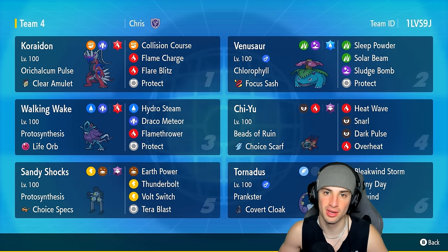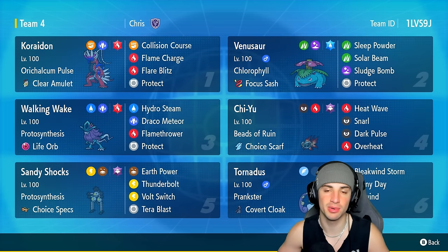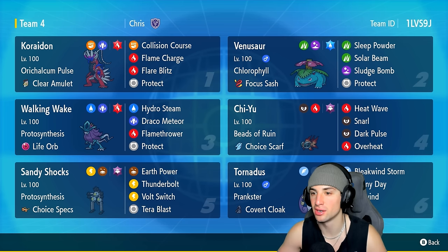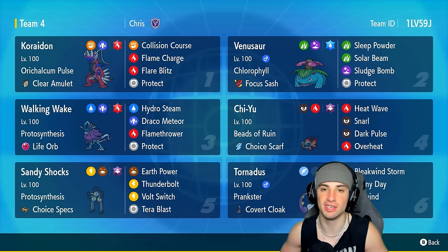Koraidon is our restricted Pokémon for today's video. Let's talk about this Venusaur build: Chlorophyll doubles its speed in the sun, with Focus Sash as the item. It's got that Water Tera type, and on top of that an amazing moveset of Sleep Powder, Solar Beam, Sludge Bomb, and Protect. This thing can do some big-time damage and put Pokémon to sleep — whatever you need Venusaur to do.